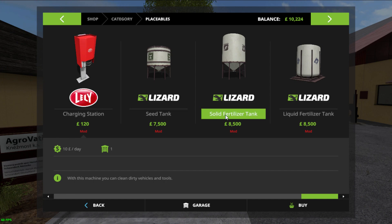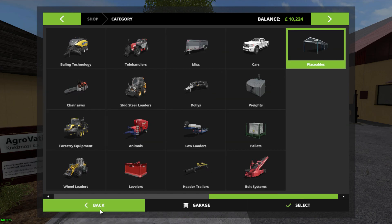So we now have seed tank, solid fertilizer and liquid fertilizer. I would like one of each. So 16, 17, 24 and a half is what we need in the bank.